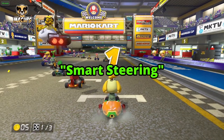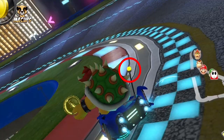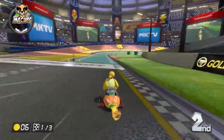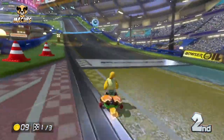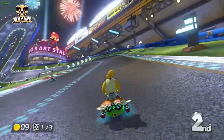First, there is smart steering. Smart steering is indicated by the little antenna on the back of your kart here. What this does is it prevents you from driving off the course. Even if you don't steer whatsoever — if you just hold A — your kart will stay semi on the road. This does have some downsides in that you won't be able to get a boost, but we're going to talk about that when we get to the boost section.